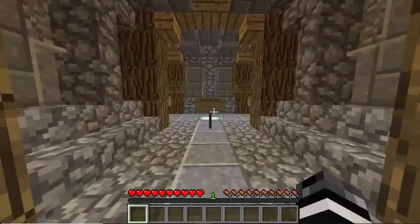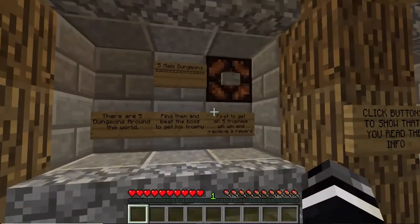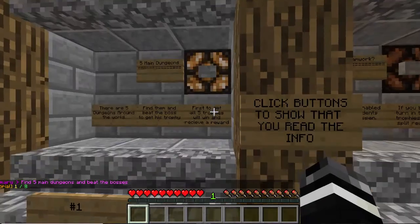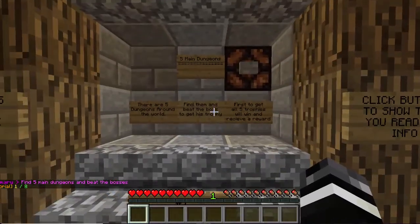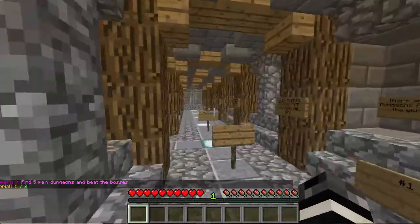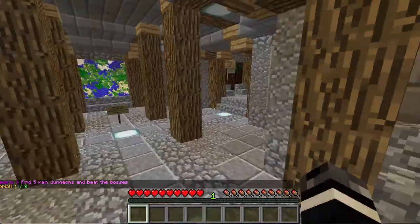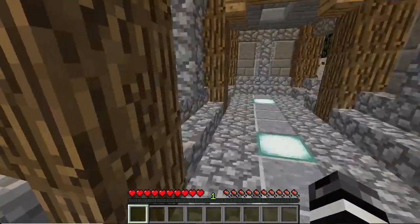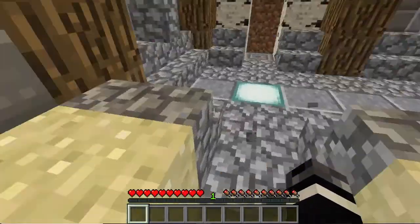When you first come into the server, it asks you to go to the tutorial room. You can go here and click each of the buttons in order — sometimes you have to jump to hit the button, sometimes you can get the right angle. You have to read the signs, click the button, and it gives you a little summary. When you go through all eight of them and it says eight out of eight, you will be able to come over to the warp room. You can warp to specific maps with a random range.